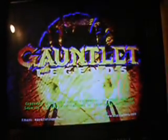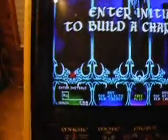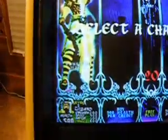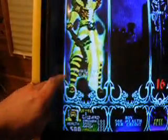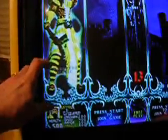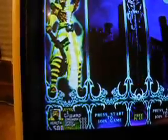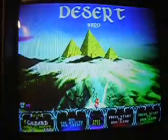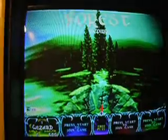No problems at all so far. Let's go ahead and hit the start button. Enter initials to build a character. Immediately I see there's no glitch right here. Glitch is gone — no glitch there below the wizard's feet like there was before with the 8MB card. It was like a block of blackness. Don't see any kind of problems. No glitches at all. Everything looks good.